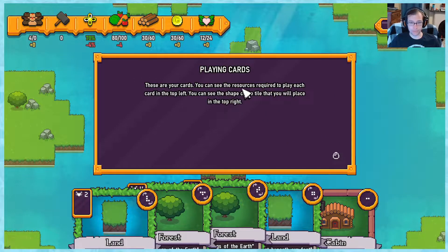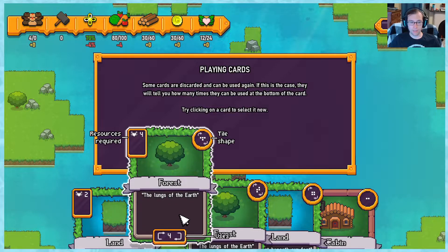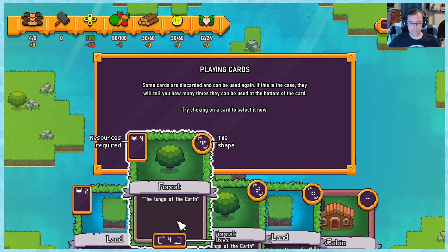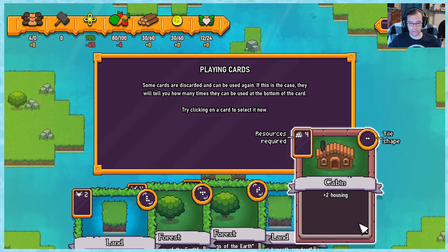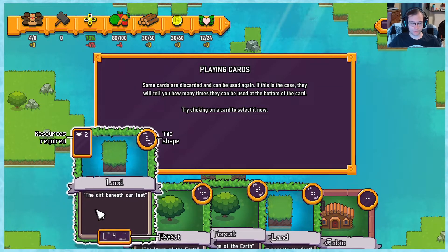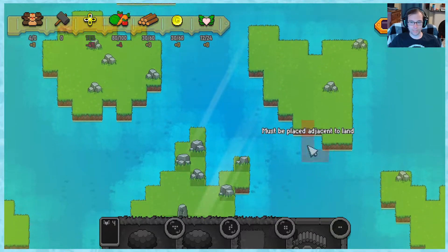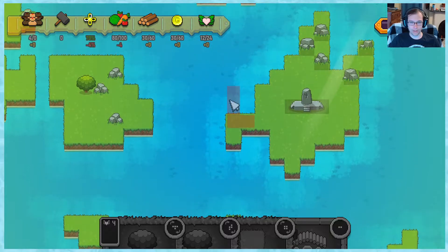These are your cards. You can see the resources required to play each card in the top left, and the shape of the tile you will place in the top right. Some cards are discarded and can be used again - they tell you how many times they can be used at the bottom of the card. These can all be used four times except for the cabin. This is the shape, so I want to start building my center area to another area.